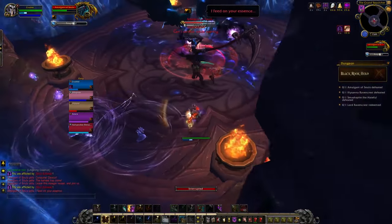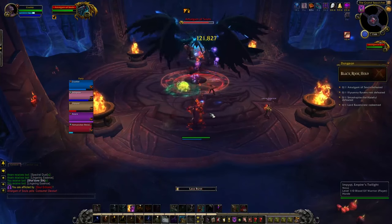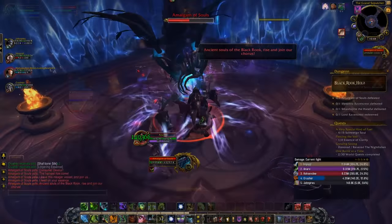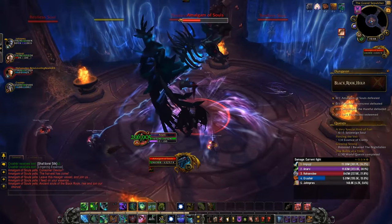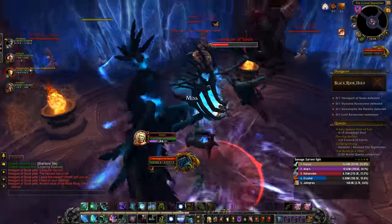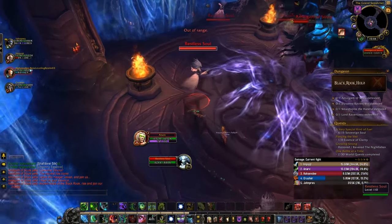Everyone else, if you get Soul Echoes, move away from the rest of the group just like you did on the mini boss beforehand, and also avoid the swirling scythe as it knocks you back whilst also dealing damage. When the boss gets to 50%, it will stop doing everything else and start channeling. Adds will appear around the edges of the room and start to travel towards the boss — kill these adds off as soon as possible, as if any of them reach the boss they will cause his AoE bursts to deal way more damage.